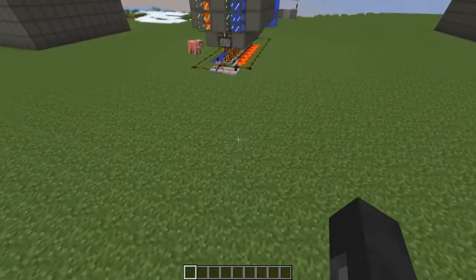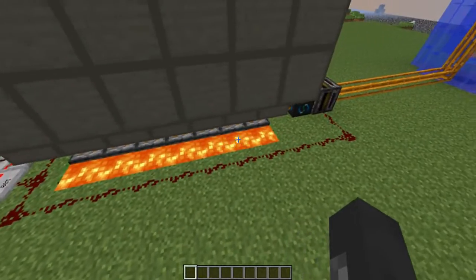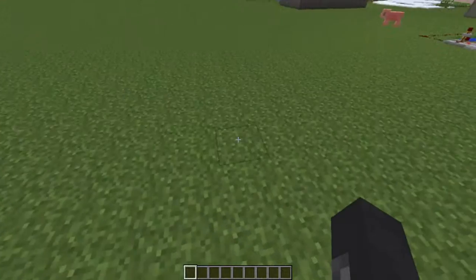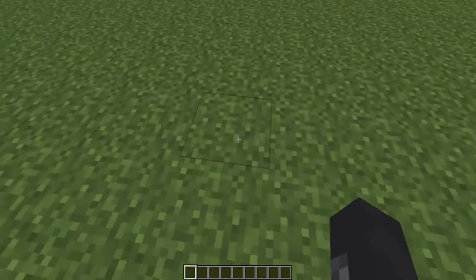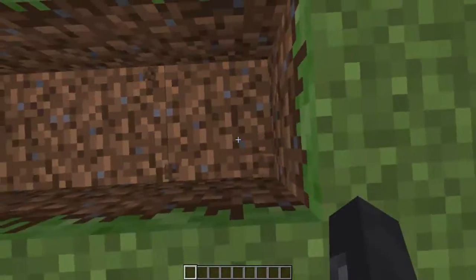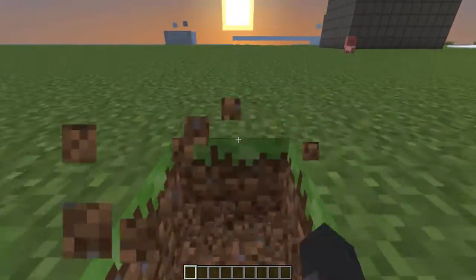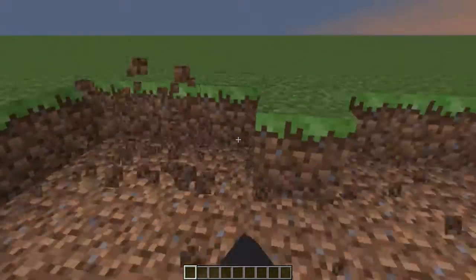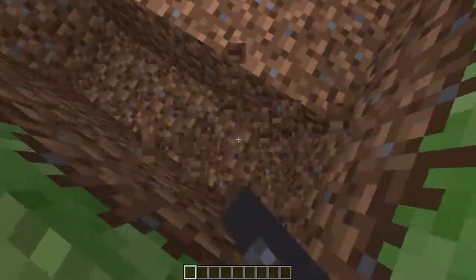First thing you want to do is dig out a seven-by-three hole in the ground — so that's three wide and one, two, three, four, five, six, seven long — get rid of the grass inside and make it two deep.